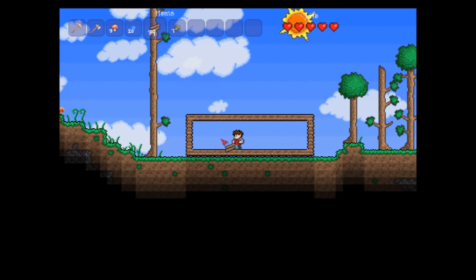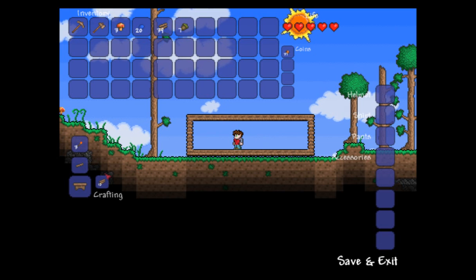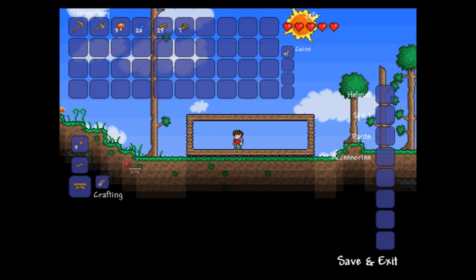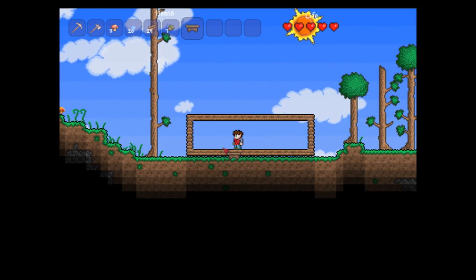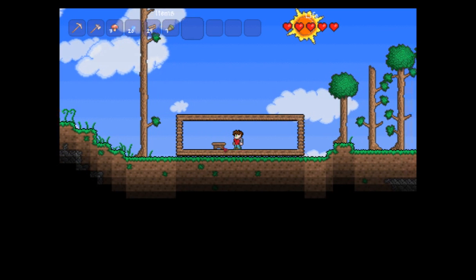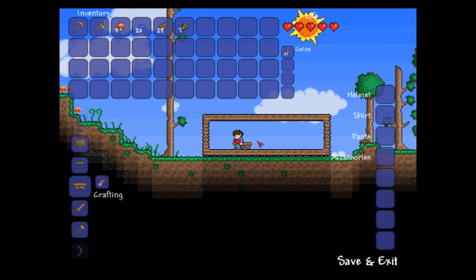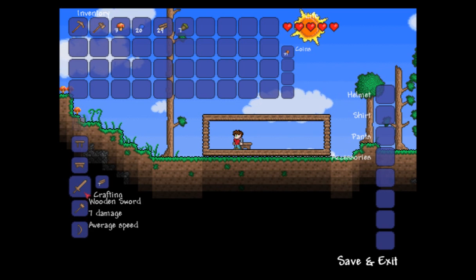Let's do that right now. We need a workbench to create more stuff. Go ahead and click Escape. As you can see, a workbench requires ten wood — we do have enough. I click on that, move to my hotbar, hit Escape, scroll over to that, put it in my hand, and point to the ground here and place it down. Now if I get close to this and press Escape, my crafting area opens up with more options.